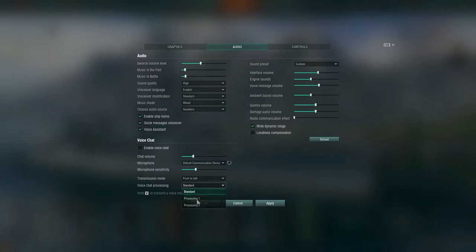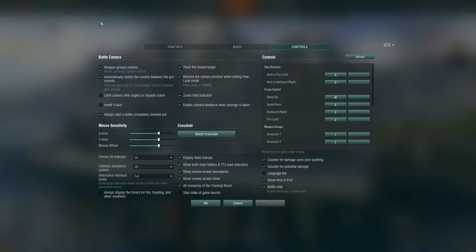I'm not sure what the difference is between the voice chat processing options, but I don't really like talking with players in-game unless I'm on Discord. So I'll click Apply to save that. Coming over to controls, there are a lot of cool things you can do here.